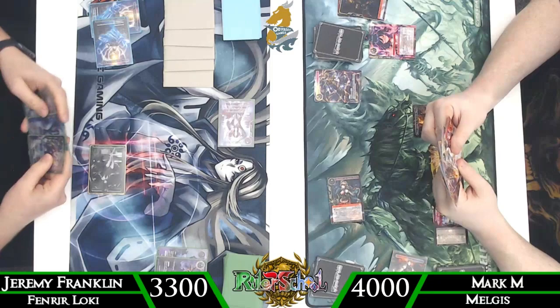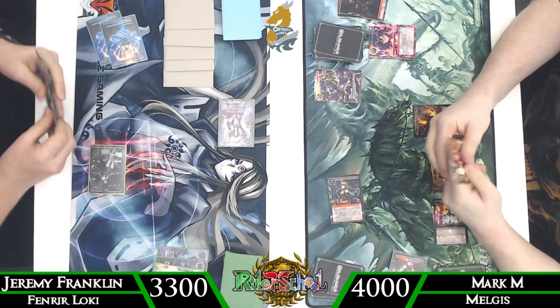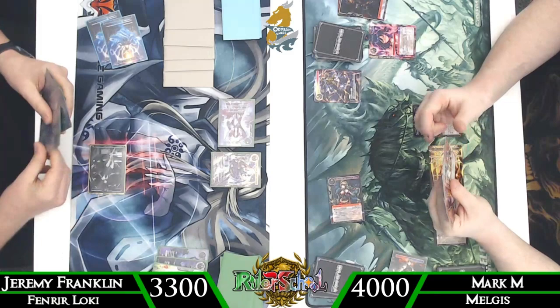Before draw we're going to see what the top card of our deck is, look at what's in hand, choose to mill, and then before draw for turn we're going to cast Dark Alice.